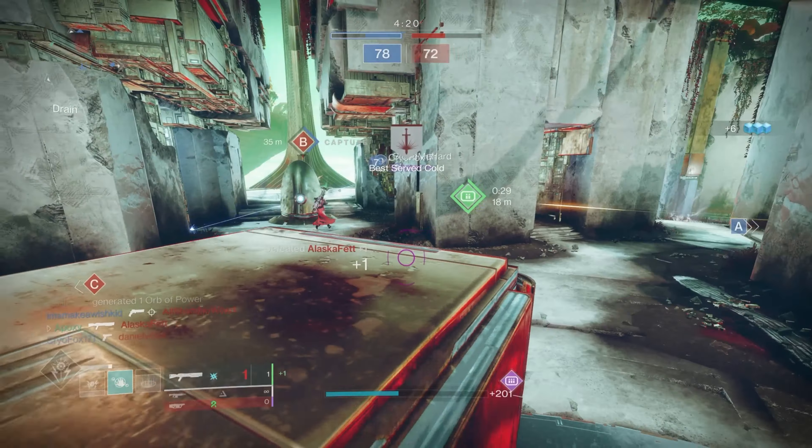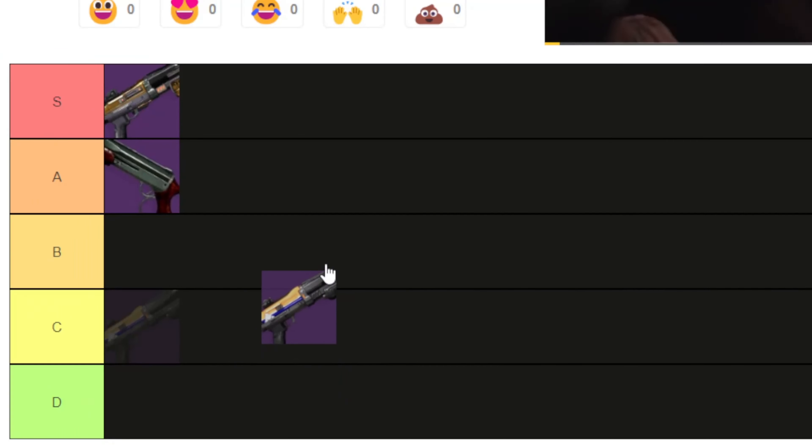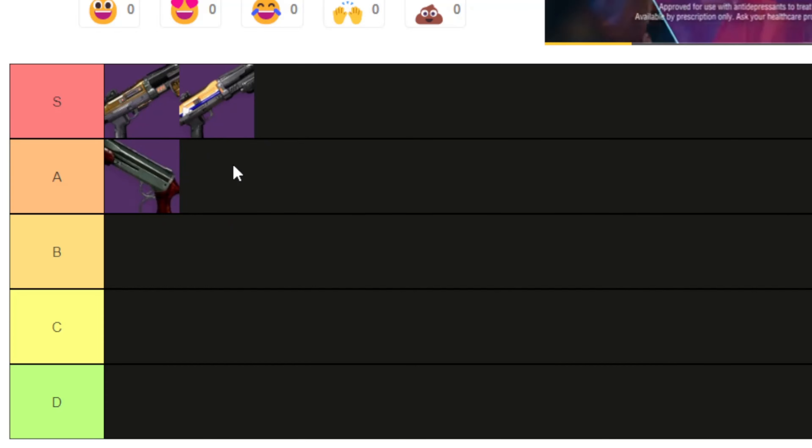Definitely go and farm these if you haven't already. The dungeon is super easy and you can get people to help you out. Most of us already know Matador is an S-tier shotgun — of course, S tier. This weapon is super easy to obtain and it feels really nice to use.